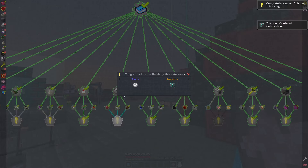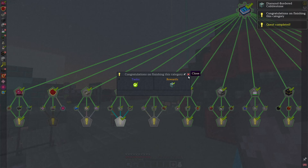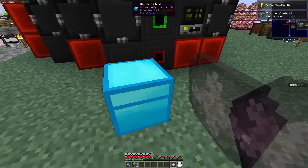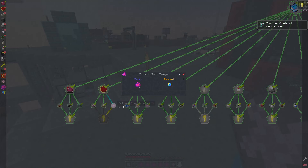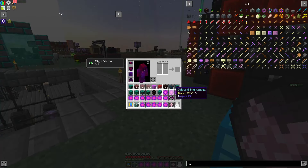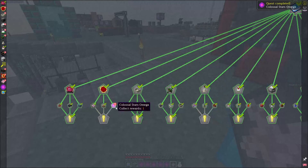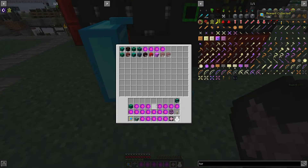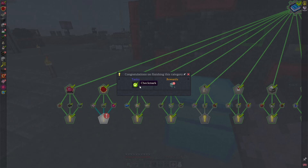We can complete this one and this one. We almost have all the diamond border cobblestone and in here I have all these colossal stars. Do I need to submit them? No, I just have to have them in my inventory. They do not have EMC, so they go back right here. I don't know why we need so many, but there we have them. So I can complete this one as well.